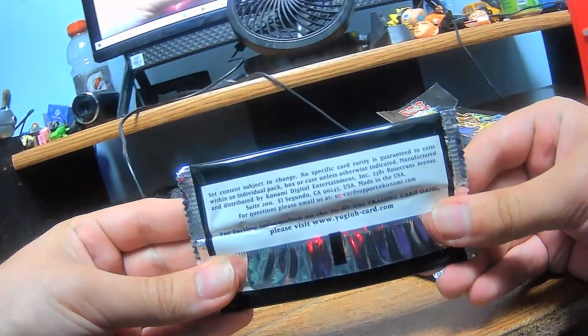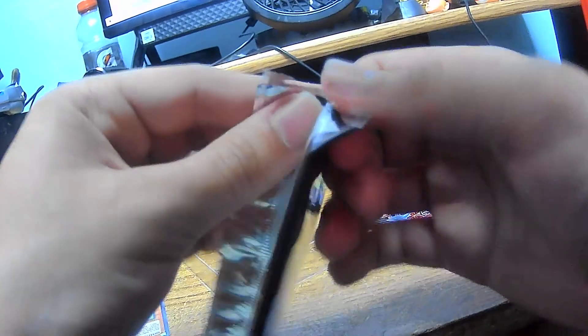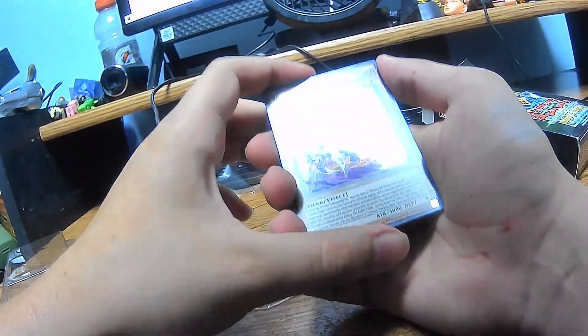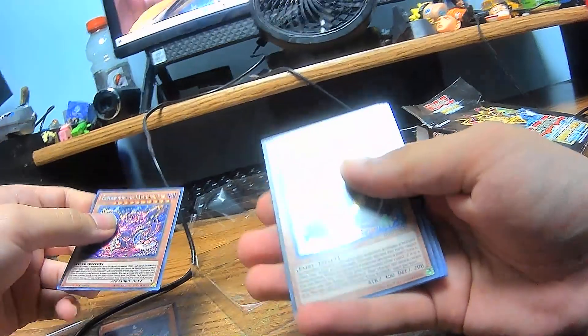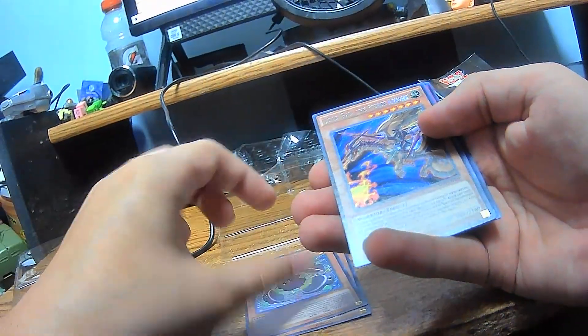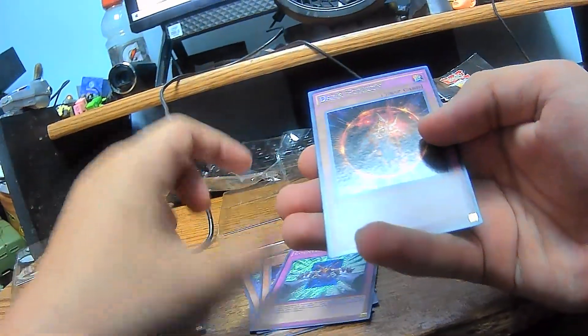But now we will get into the packs. You can actually kind of read this if you like — go ahead and pause the video if you like. But we'll go ahead and open this pack up. Here's what we got: Crimson Nova the Dark Cubic Lord, Clear Karibo, Lord Gaia the Fierce Knight, Countergate, and Dark Horizon.